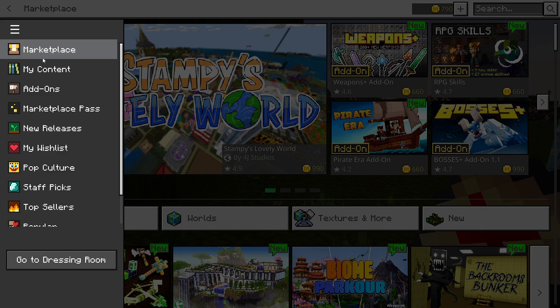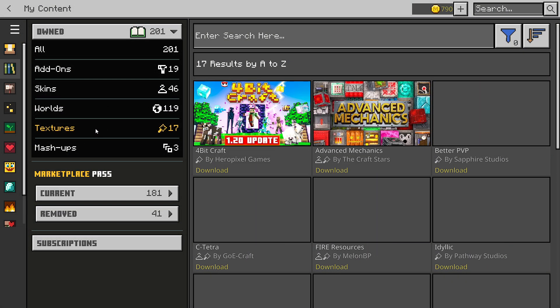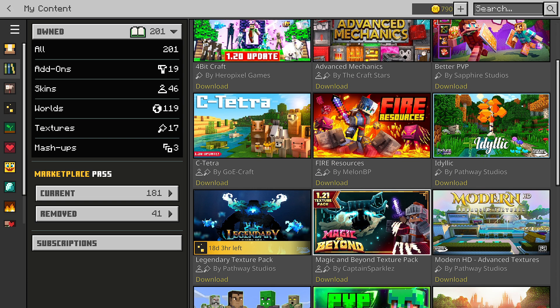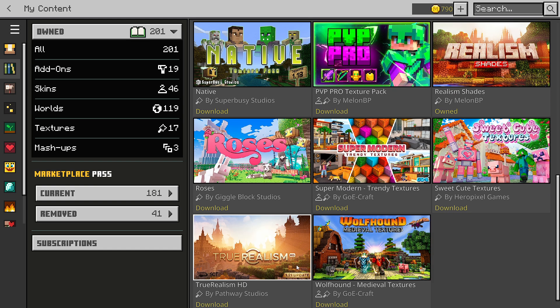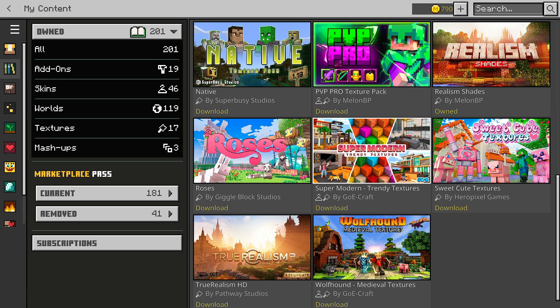In the Marketplace, go up to My Content and then go to Texture Packs. I have all of these texture packs here. This one here is called Realism Shades - that's the name of this texture pack. I was previously using True Realism, which still looks good, but you can't use the two together. This one looks a lot better in my opinion.